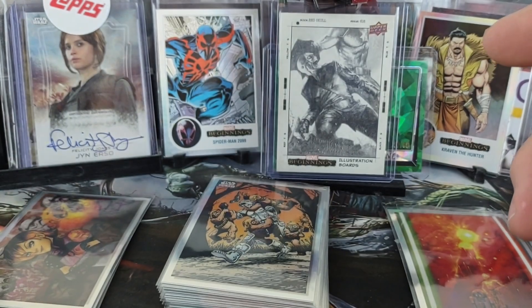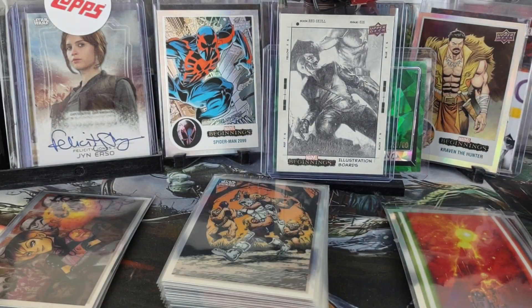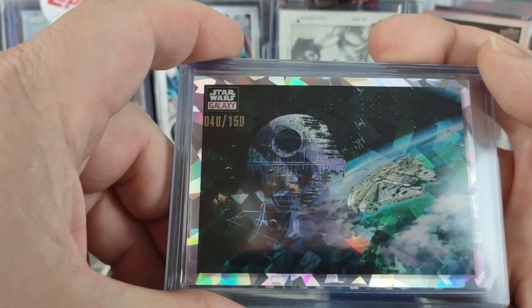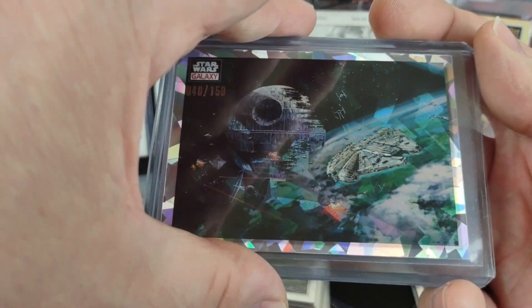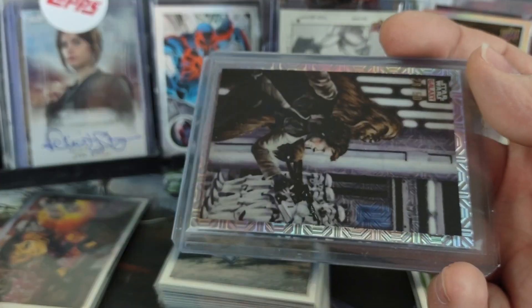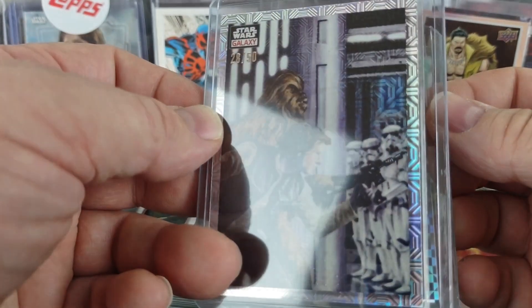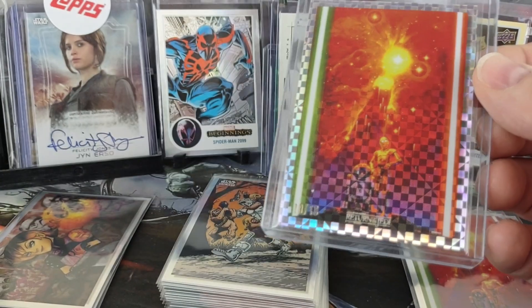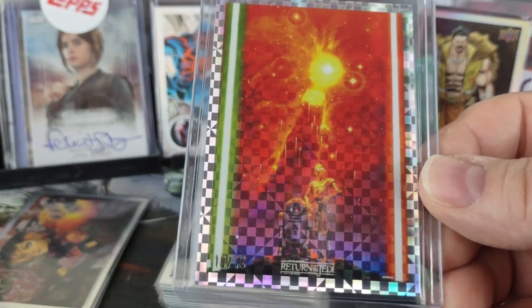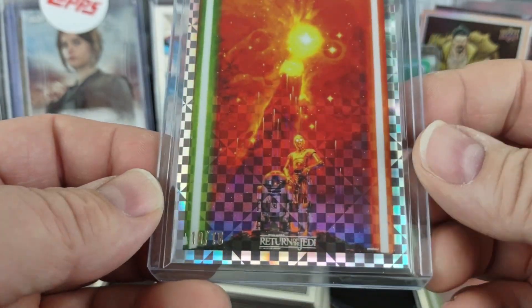Like I say, you get quite a few base refractors. The big pulls of the box — I thought I had them in the correct order but I do now. I had the 40 of 150 Atomic Refractor of Battle of Endor, Chewie and Han and the Stormtroopers as a Mojo numbered 28 of 50 — Sneaking Around Danger — and then the hit of the box was in the very first pack: the Return of the Jedi poster X-Fractor, 10 of 10.